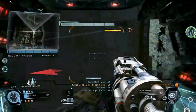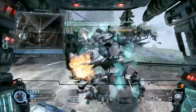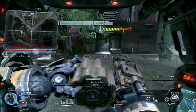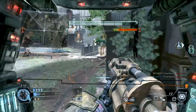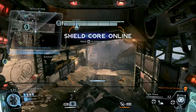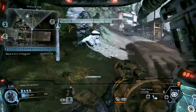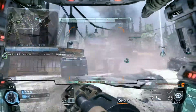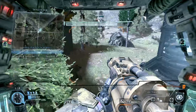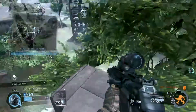Warning, multiple threats attacking. Harvester's shield is dropping. Enemy Titan down. Your shield core is ready. You really smashed it that time — you didn't even let them touch the Harvester. Keep it up.